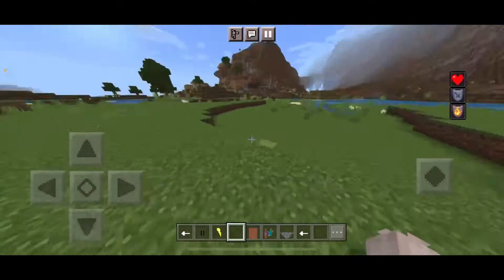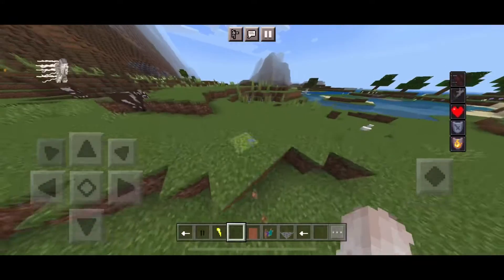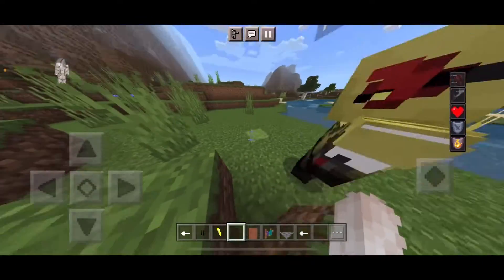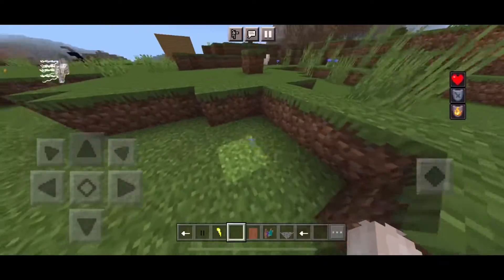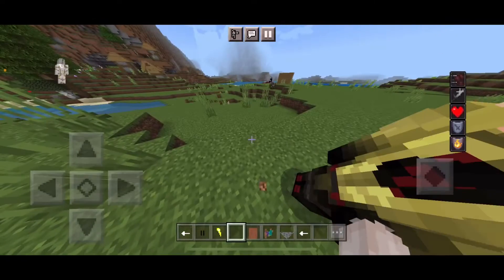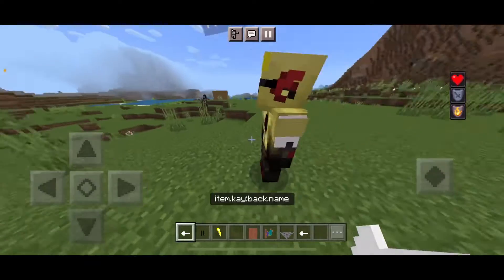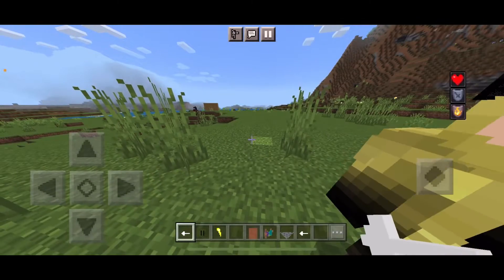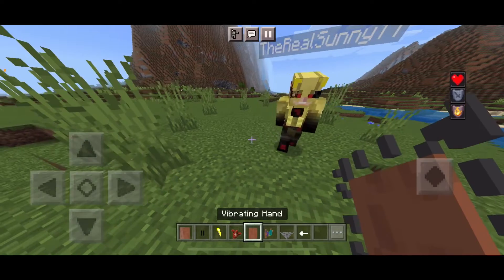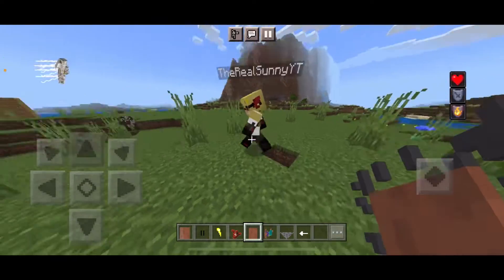Then we have Grab Players and Mobs. You can basically carry people and mobs around with you. They can still hit you, but they can't move on their own — you control where they go.